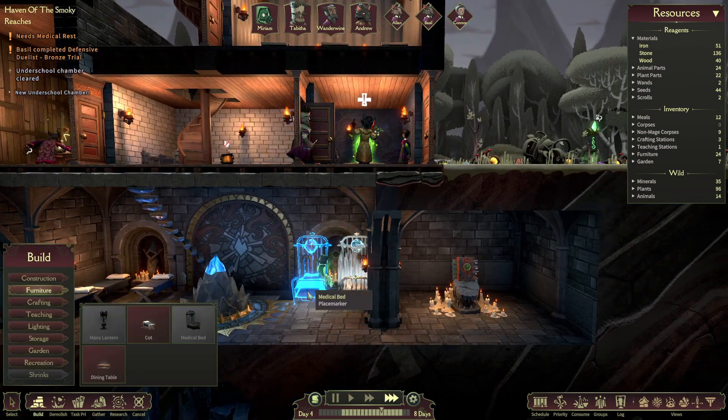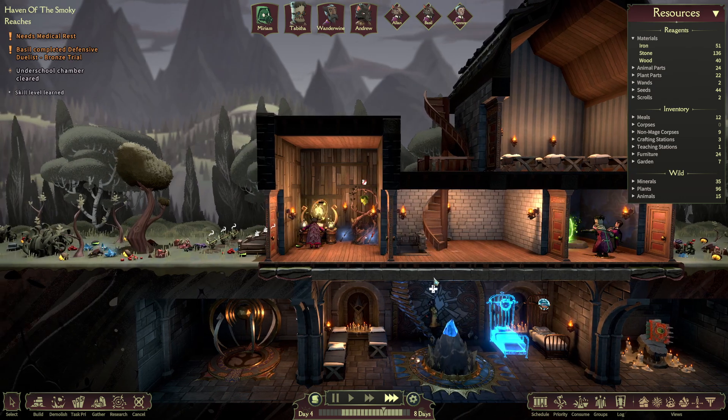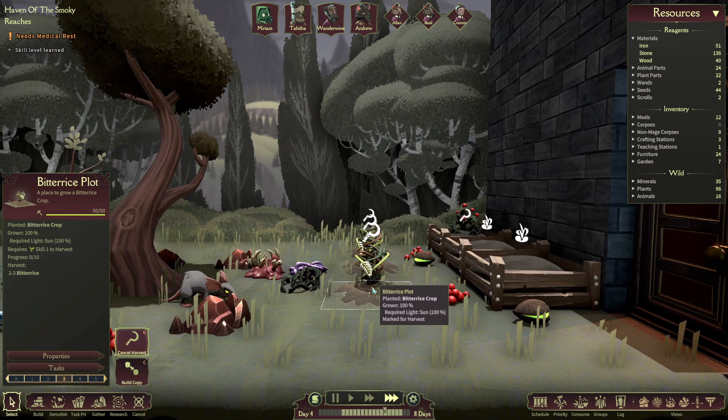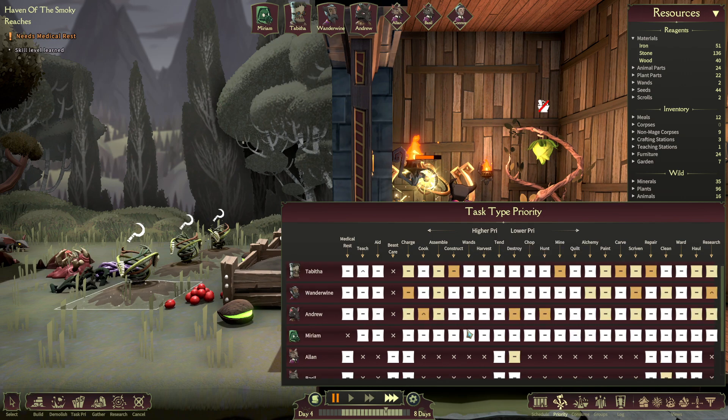Now I definitely want to have them just heal up. We'll get at least two beds built and I'll prioritize that. This is going great, actually. This is already 100% grown, so I should prioritize someone with the farming. We have a tend skill for planting seeds and fertilizing, and then we also have a harvest. Tabitha, we're going to leave her just teaching — we'll make teaching critical. No one's really good at harvesting, so we'll have this guy cook — that's critical for him — and we'll have him harvest and tend. I guess we can get the students to do that as well.